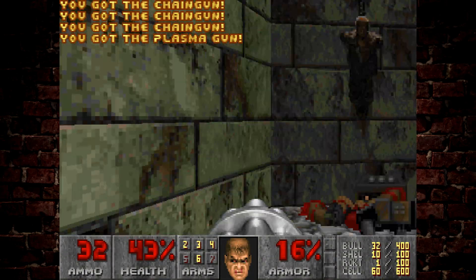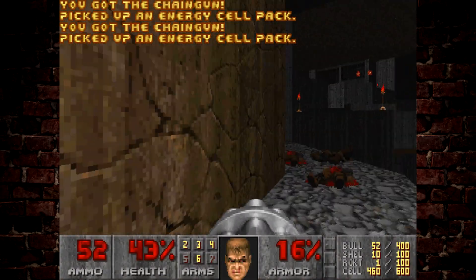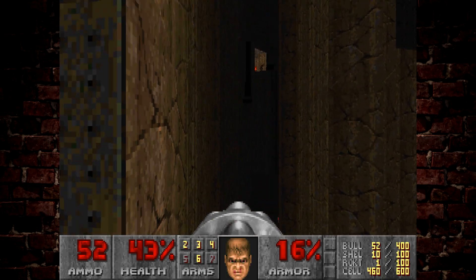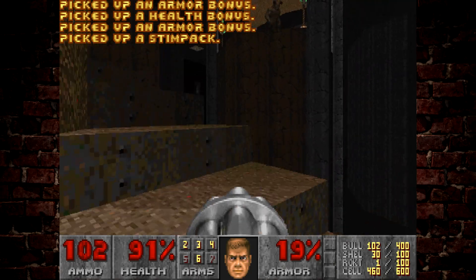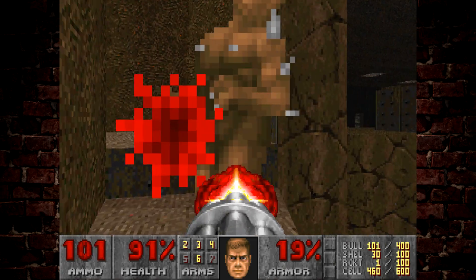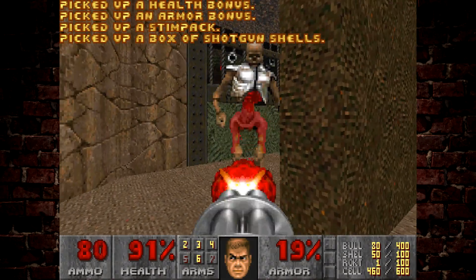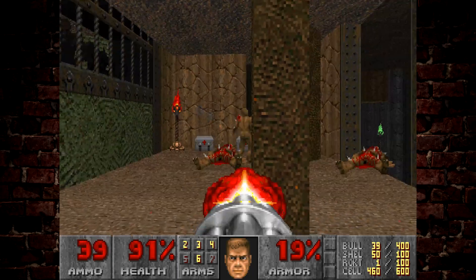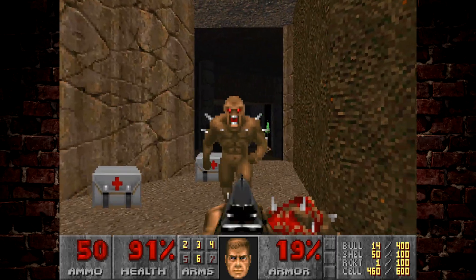We'll grab the secret plasma rifle here and all the ammo from up here. If you grab that plasma rifle, it actually makes this level so much easier. You can look across and if you wanted to, you could take time to shoot all the enemies over there — though they're not that difficult to deal with. In order to progress past this next part, we've got to get rid of all these enemies because they'll just mow down our health.